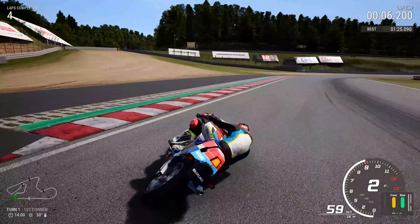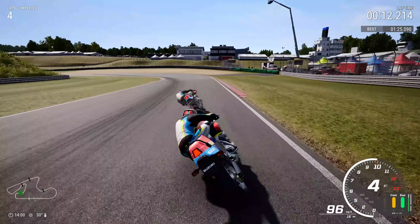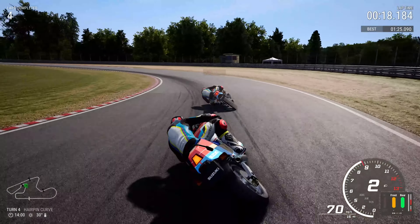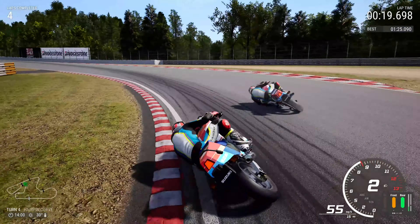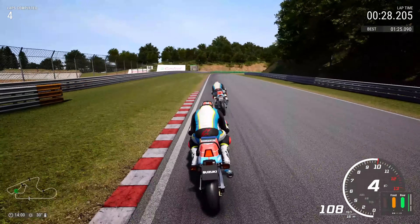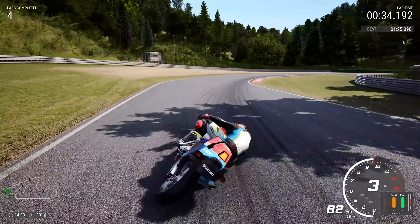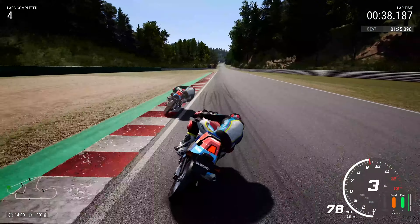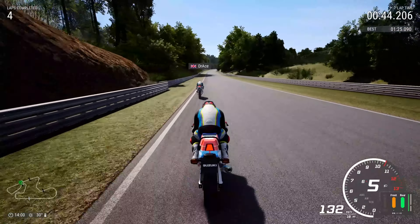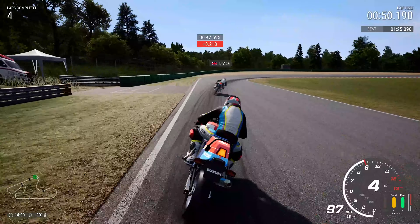Fastest lap time so far on our fourth lap — it's a 1:25.090, another improvement. We get a little bit wild on the rumble strips again. That was a save and a half on the inside! Nice and tight to the apex, and the front tyre must be losing rubber at this point. Going into the tight apex of the high point corner, then turn seven approaching rainbow corner. Bringing on the acceleration, we got a little boost — in some GTA games they call it a brake boost, though I've never done it myself.